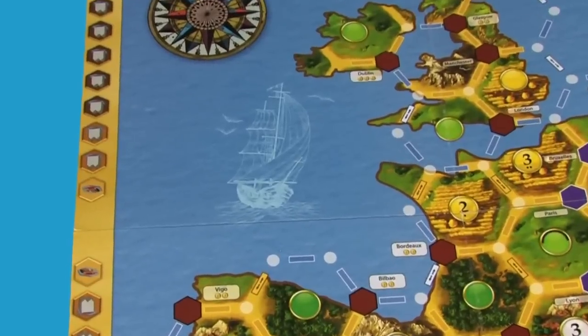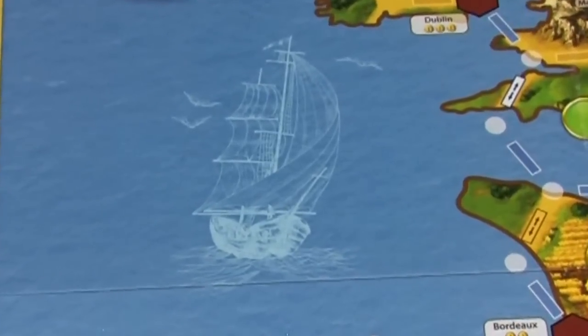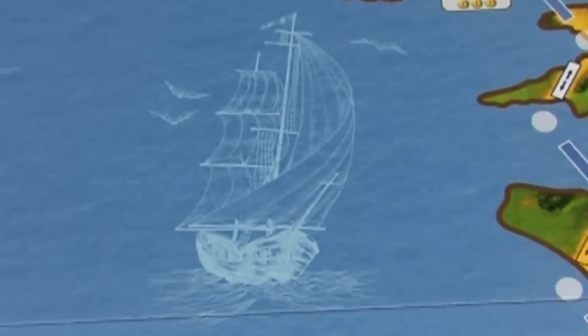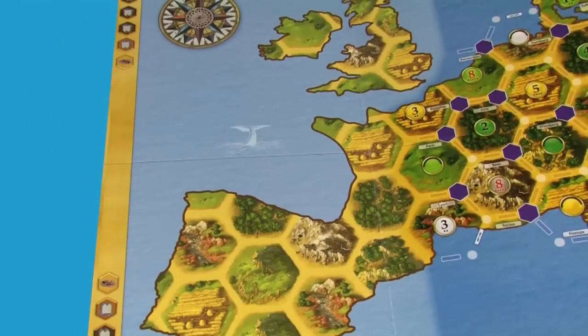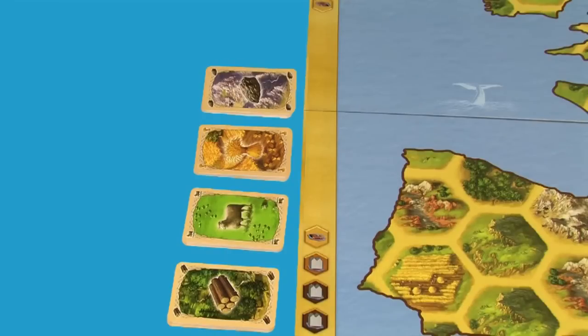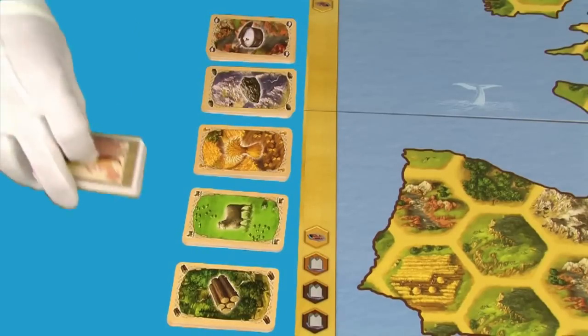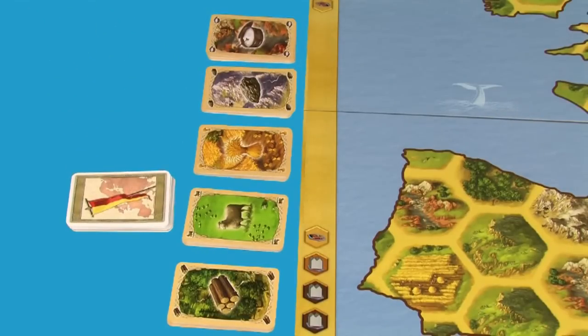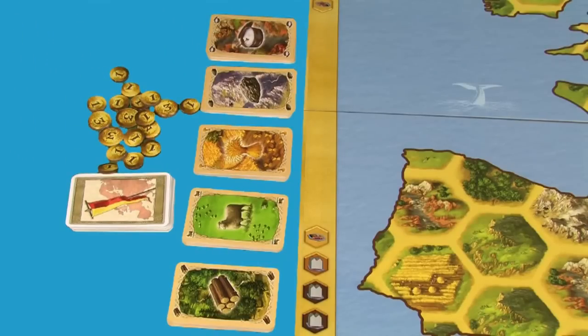Merchants of Europe comes with a double-sided board showing a Catanified map of Europe. For your first game, you'll want to use the short game side, which shows a whale in the Atlantic Ocean. Sort the five resource cards into five stacks — one each for lumber, wool, grain, ore, and salt — and place them next to the board. Shuffle the development cards and place them next to the board as well. Put the gold coins in a pile where everyone can reach.